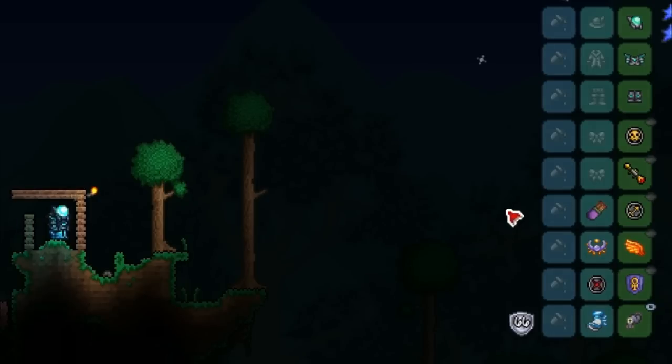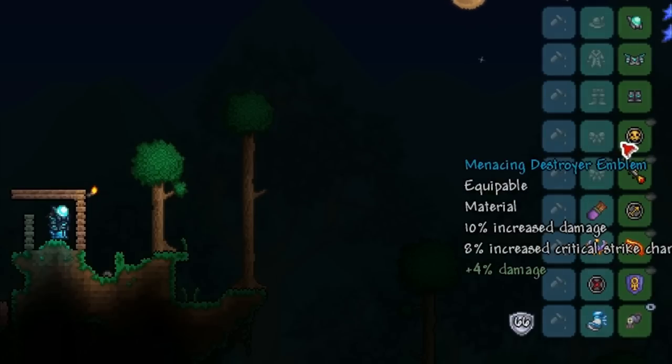I'm going to talk about 10 or 11 accessories as there's a lot of customization involved in the ultimate setup. Some people don't like wings and prefer more damage, so I'll cover alternatives. For modifier, if you want a lot of damage go for Menacing, and if you want defense go for Warding — I've gone Menacing because I prefer more damage.